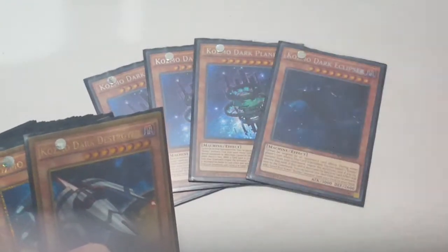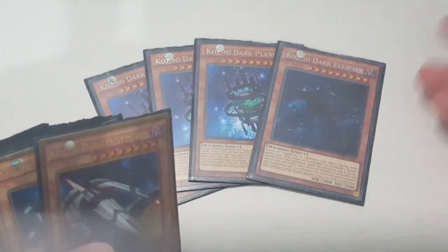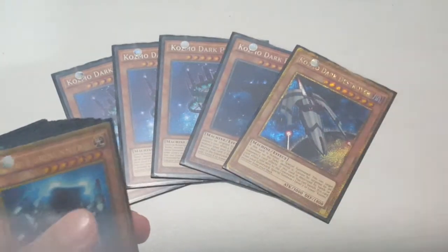Not many decks use trap cards, but the ones that do, I like to use it — people don't really expect it because not a lot of people use Eclipser. One Dark Destroyer — obviously in my opinion the best card in the deck, just annoying that it's limited.